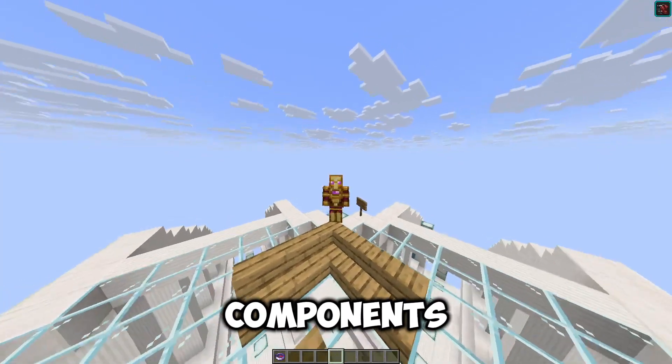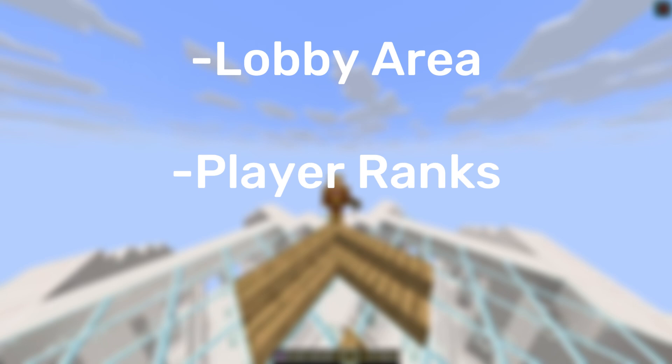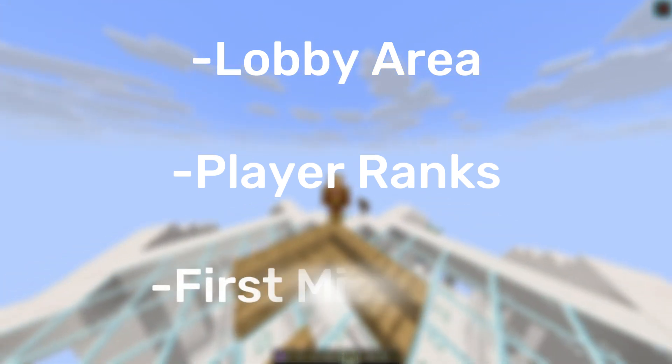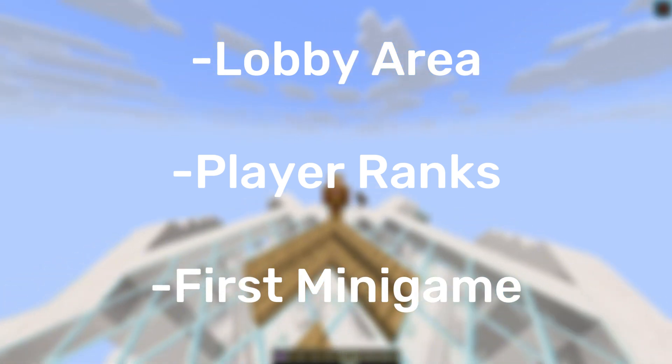There are three main components of this project. First is making a lobby that players join to where they can hang out. Second is making ranks for the players that give them permissions to play the minigames. And the third is actually making the first minigame for people to try out.